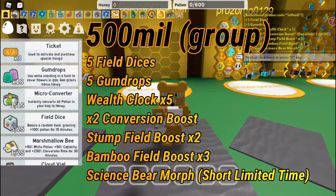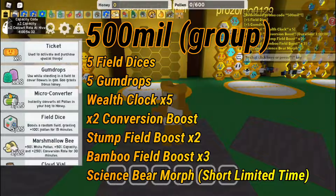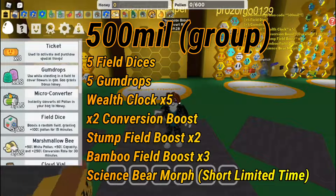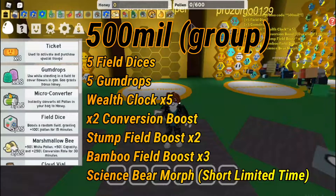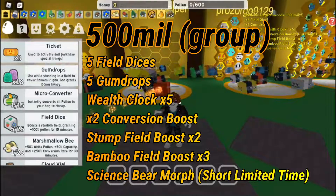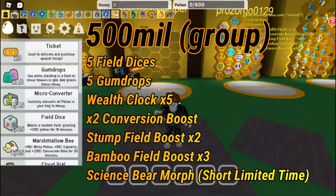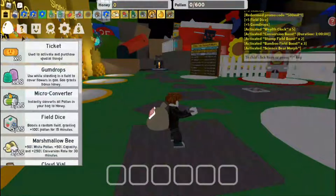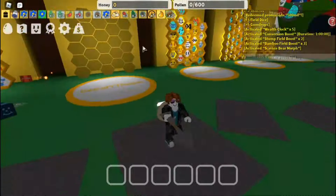As you can see, the '500 million' code gives you five field dices, five gumdrops, a wealth clock times five, a double convert rate boost for one hour, a stump field boost, a bamboo field boost times three, and the science bear morph.